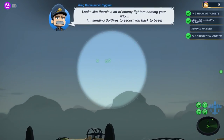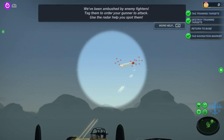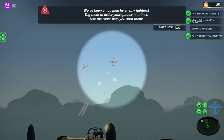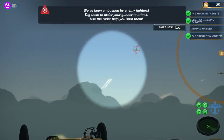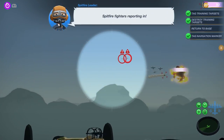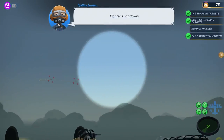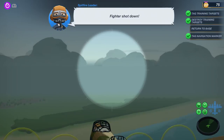They're sending Spitfires — a British fighter to support us. We've got to mark all of these fighters. You don't actually fire on them — you are just in command of your bomber crew and they do everything else. You're just directing their attention. They're hitting us — you can see we're taking damage on our plane with the little damage markers.